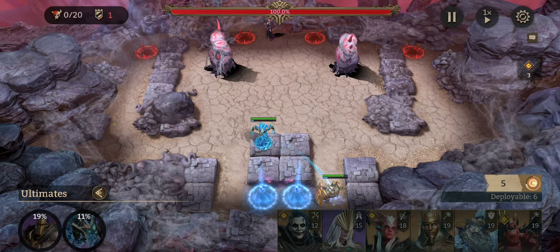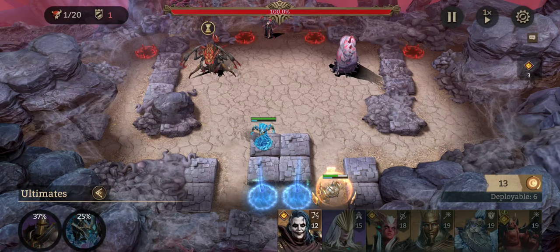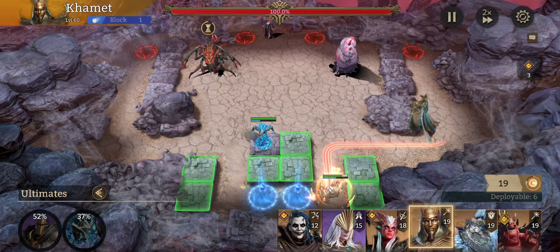I'm going to place our Vortex here facing down so he can heal everybody. Vortex is an HP-based healer, so he has no problem dealing with the stones — and you'll see that once we place our second tank.